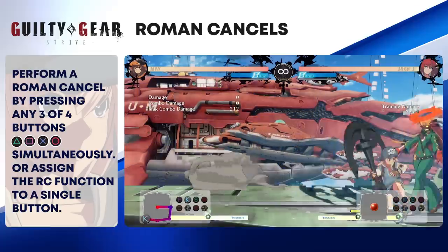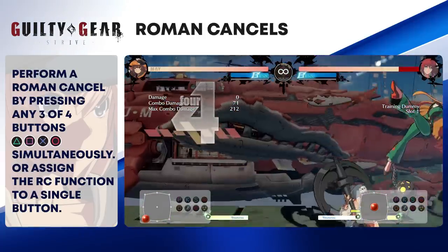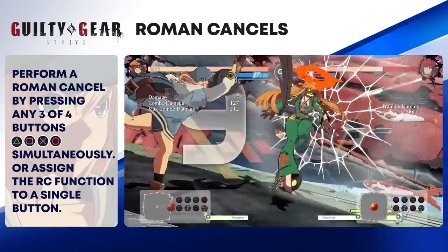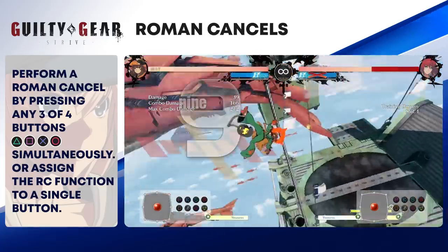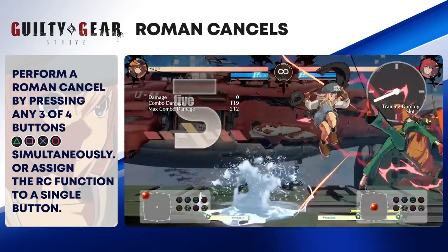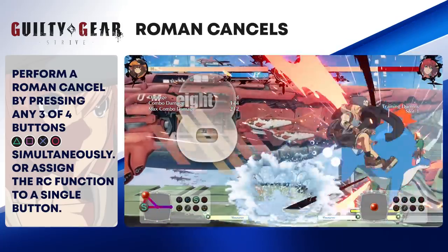Practicing and understanding the applications of Roman Cancels is important in Strive, especially if you're picking up a character that greatly benefits from them, such as Mei. Remember that you can Roman Cancel in various scenarios and the color will vary per scenario, but you need Tension Meter to successfully pull off the RC.